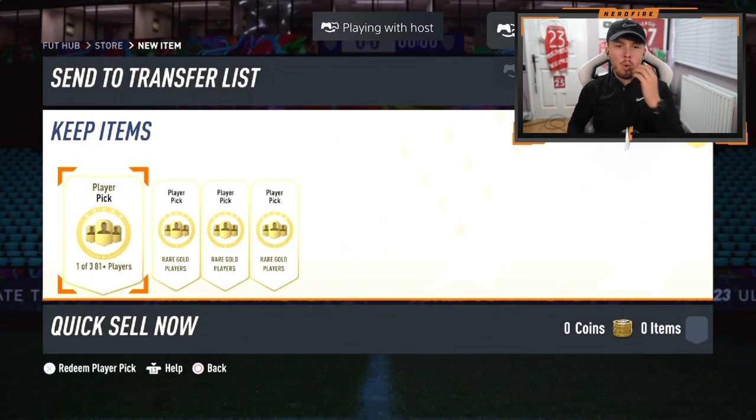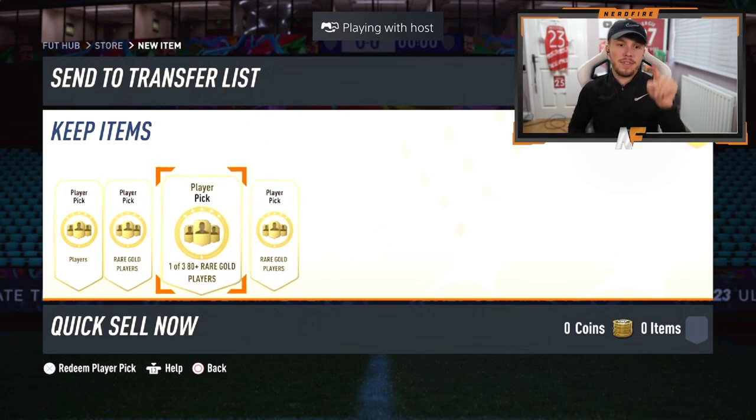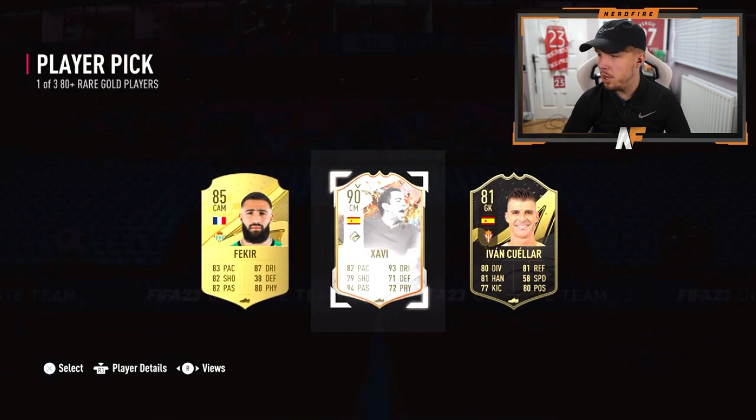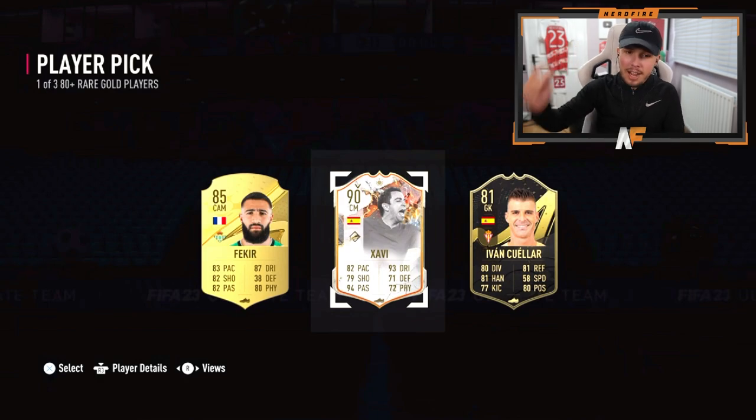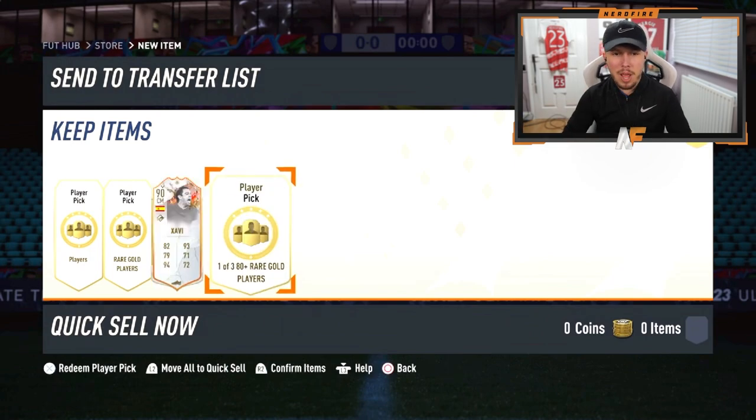Shout out to Kev - he's got all player picks first, a few player picks. Let's see what he gets from these. I'm going to let him open them and if he gets anything good I'll show you. The first one - it might be baby Xavi, but it is still a 90-rated fodder and a trophy Titan icon, so we take those. We're happy about that.